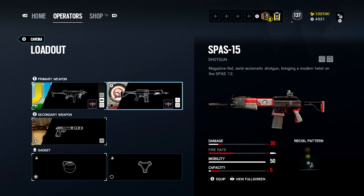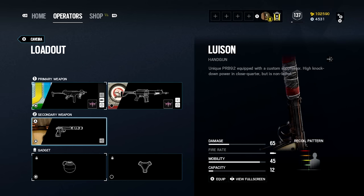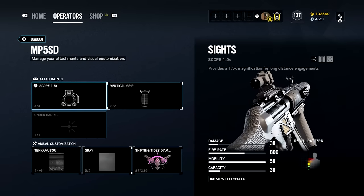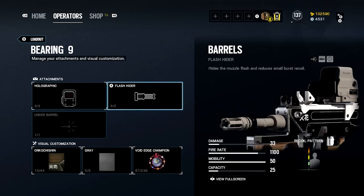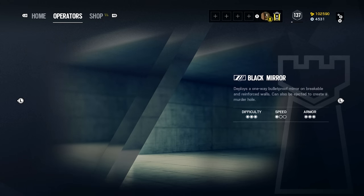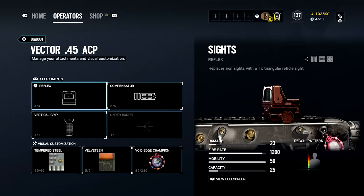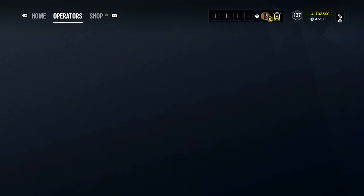For Caveira: reflex scope, flash hider on the main, and the shotgun gets reflex and laser. The Cav pistol has no customization. Echo I don't use often but I love his elite — 1.5x scope and vertical, with a suppressor on his main that you have no choice about. The gun's not bad though. The Bearing-9 gets flash hider and holographic. Mira isn't played much anymore — she's easily countered. I run a scope on her main; I prefer reflex over 1.5x. Compensator and vertical, shotgun basically default.